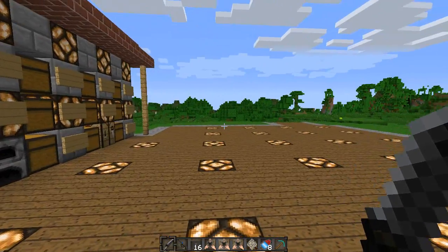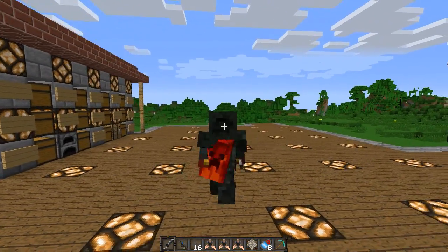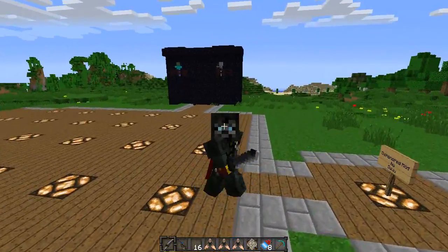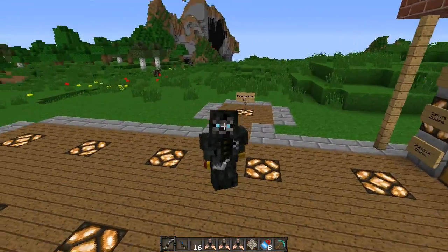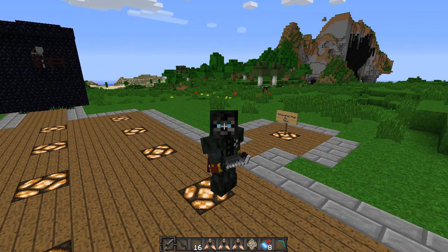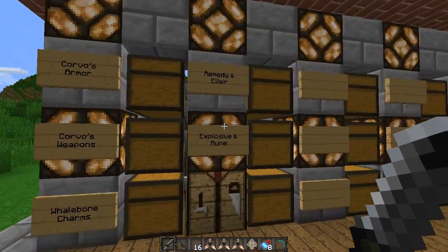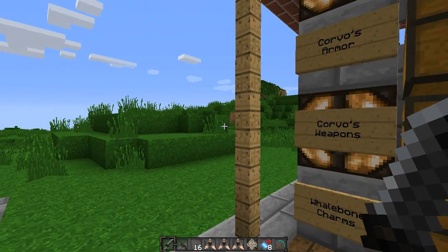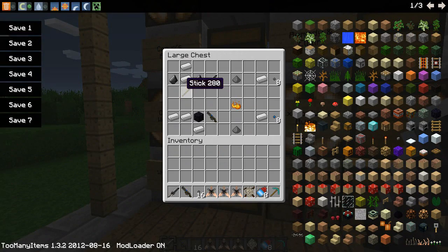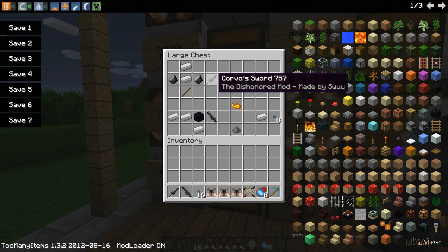Here's what it looks like on your character. Your dude looks abnormally happy, but I suppose if you got great joy out of killing people, you'd look pretty happy yourself. You can also see we've got the pretty cool Corvo's sword here. And that is a great transition right into the next chest, which is his weapons. So this is the crafting recipe required to make his sword — the Dishonored mod by Swoo.